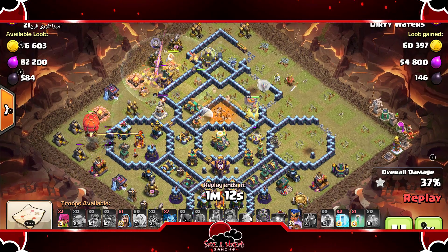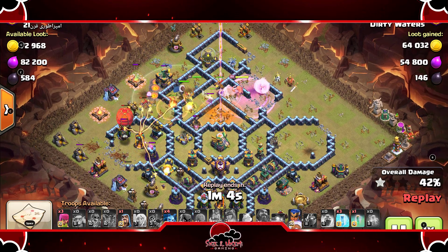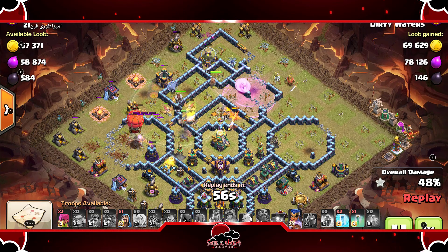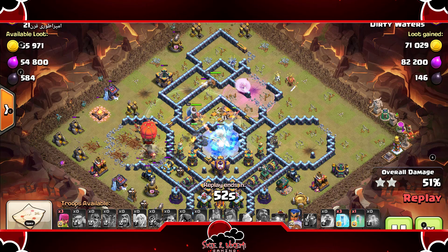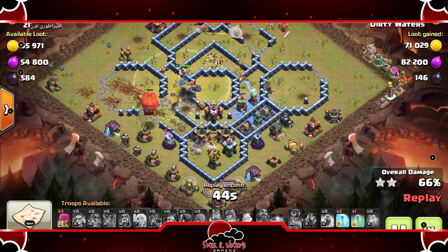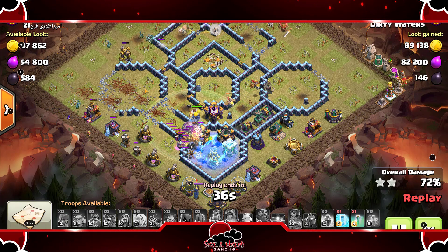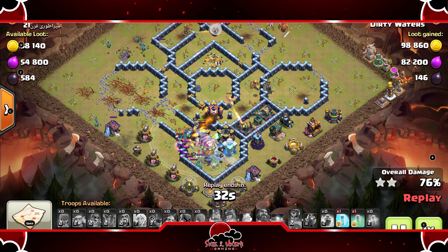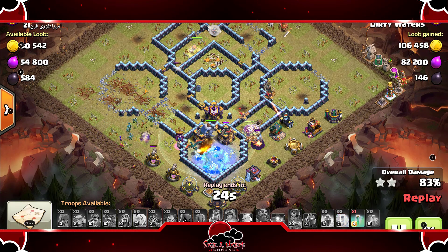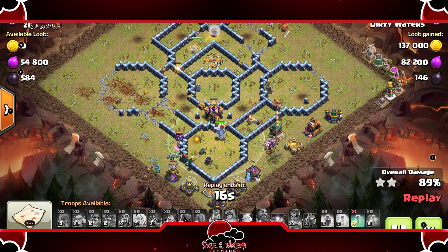You don't really need to worry about the outside buildings because the Dragon Riders won't focus on those — they only go for defensive buildings. The RC took out the Teslas up top at 12 o'clock and is making her way into the base. The Grand Warden's ability was already popped. A freeze spell drops right onto the Eagle so it doesn't get off any more shots. This base is looking wrecked. The RC ability goes off and freezes up the other compartment for the Dragon Riders. Another freeze spell was dropped a little late because he was trying to use it on the Air Defense and that single Inferno, but it was already taken care of. And this base is done — it's gone. This is how you perform a Queen Charge Dragon Rider attack strategy.